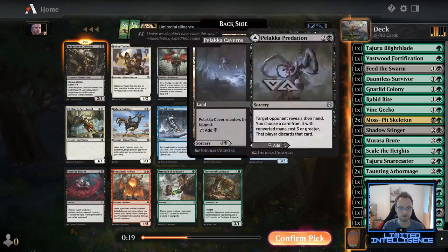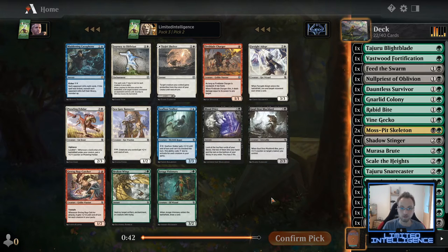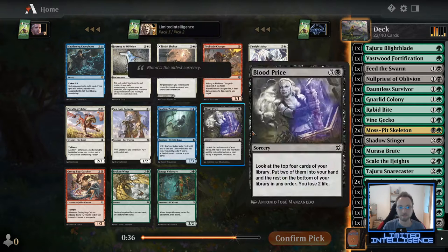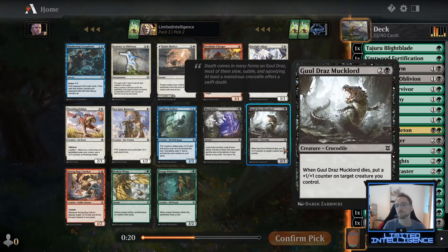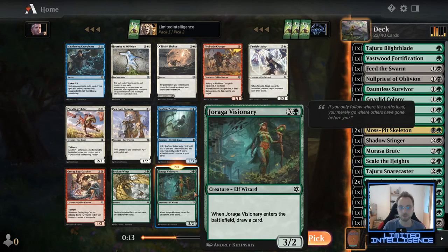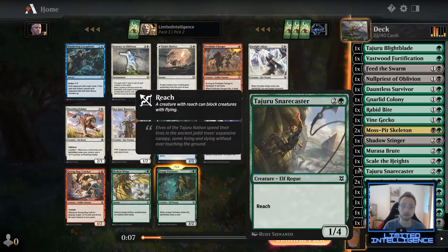Okay we get Maddening Cacophony — cool, but we're not blue, so fortunately we pass that. Now there's nothing in the uncommon slot for us, so the real choice is between Mucklord and Visionary. Most cases I'd rather have Mucklord, but looking at the curve again — which you also want to consider — I'd rather have another four-drop. Having another party card could be fine for Seagate Colossus, though I don't know if I'm playing it yet. So I'd rather just have the Visionary here.